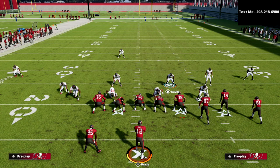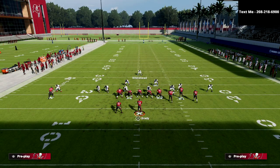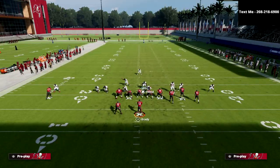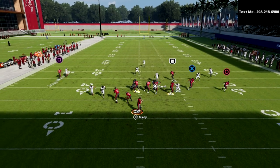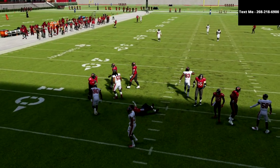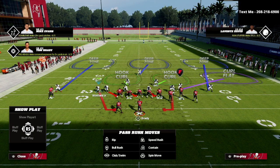Part B of this is what do you do if they block their running back, or even if they max protect? Show blitz, crash your line to the left, blitz this guy, and normally you're just going to move him just a very small amount. We crash our line to the tight end side. Now if we block the running back, what you're going to see is this contain is going to loop around the running back and still come in. Occasionally it will be a little bit delayed, but for the most part this is going to come completely free.